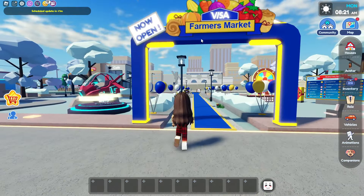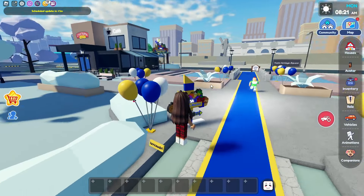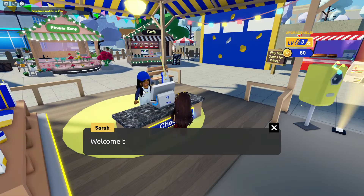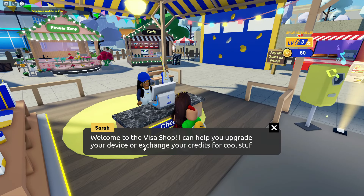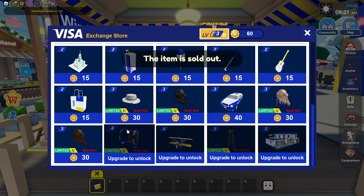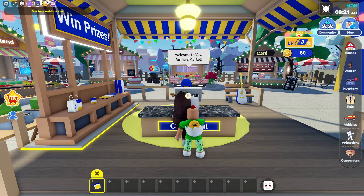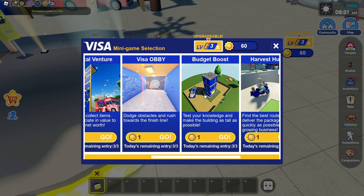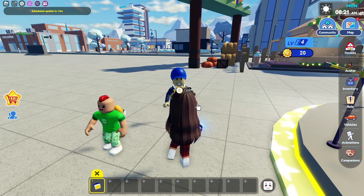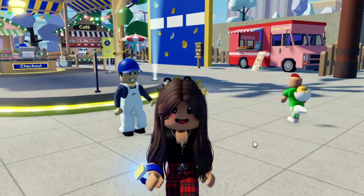So now at Topia Plaza, they reopened the Farmer's Market — the Visa Farmer's Market. We're gonna go all the way to Topia Heritage Square and check it out. I think they added new items to their shop. Let's see the credit shop. I'm gonna buy this here, but oh no, it's sold out — everything's sold out, so I cannot buy anything for my avatar. I think they added more minigames: the Budget Boost, the Harvest Hustle, and the Market Matching Mayhem. Those are three new minigames all about Visa, so if you guys know all about that, make sure you go play those because you can get new level-ups and some new points.